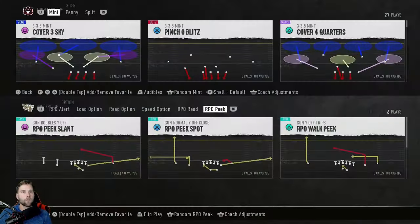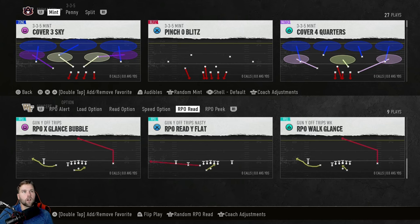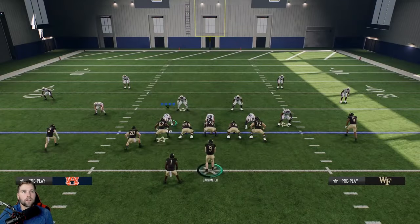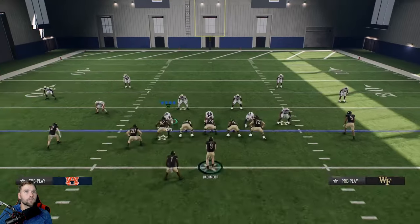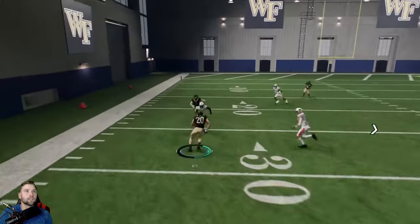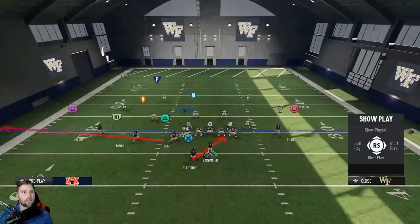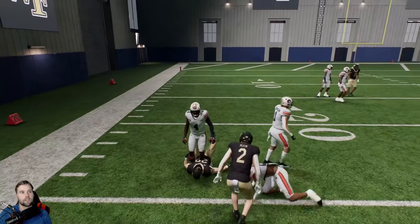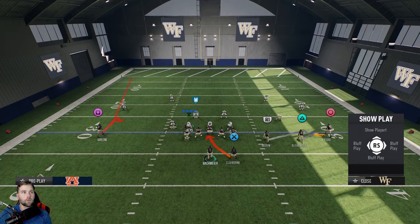I love using Wake Forest's playbook because they have so many options for RPOs. For instance, the RPO Read Y Flat — someone's in cover four again, same read. The A receiver is your read. If he moves at all to the inside, you're getting outside. If not, just hand the ball off. Five, six yards on the outside. He just moved forward, not out with the guy — stuck in no man's land. Ten, twelve yards. They can't stop this. You can literally do this all day, it doesn't matter which side you go to or what you throw — you can just do this all day.